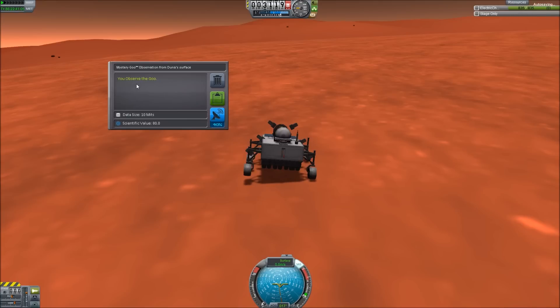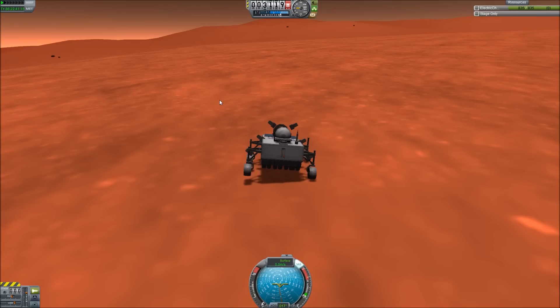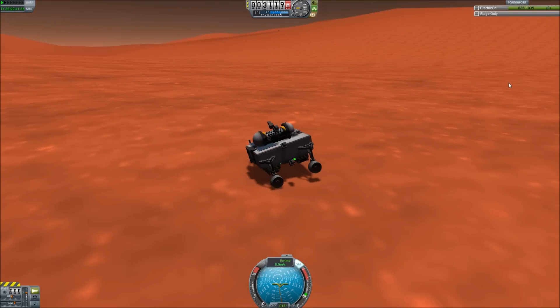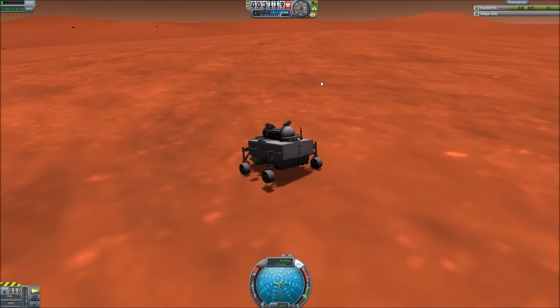Let's go ahead and check out some of the science we're getting. We observe the goo — it does nothing interesting on the surface of Duna. What about the temperature scan? Collected and recorded the temperature scan — 64 science. Atmospheric pressure scan — the atmosphere is pretty thin, you wouldn't think parachutes or wings would work very well here, but they did sort of work, except that we flipped. Keep the data. Seismic scan — 400 science. The sensor gives insight to the seismic activity of Duna — not very interesting stuff. We have landed on Duna!